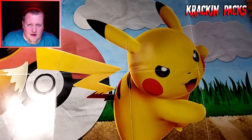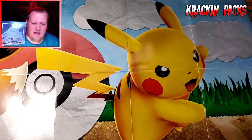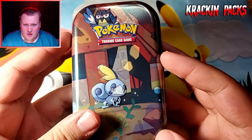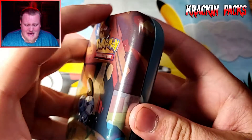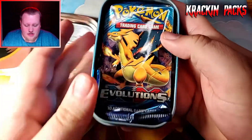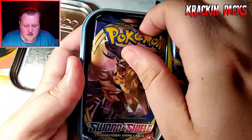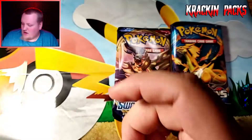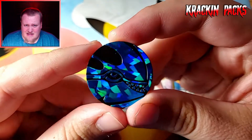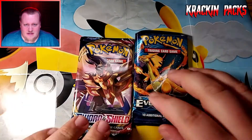What's up guys, David here with Crackin' Packs. In this video I have a Chilling Reign ETB that I'm going to open, but when I was at Walmart I also picked up one of these little tins. I opened it and it has an Evolutions pack and a base set Sword and Shield pack. I think it also came with a Kyogre coin.